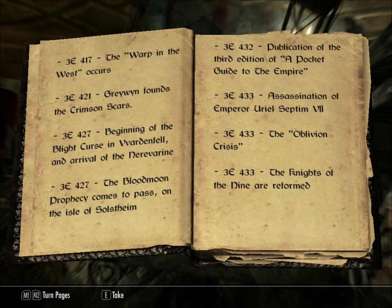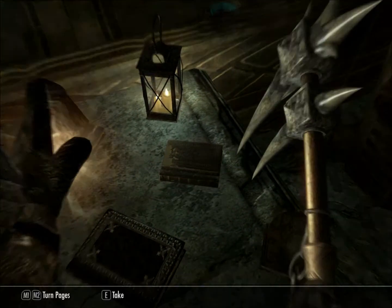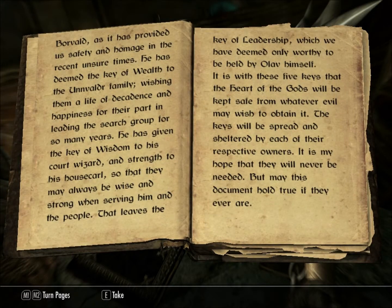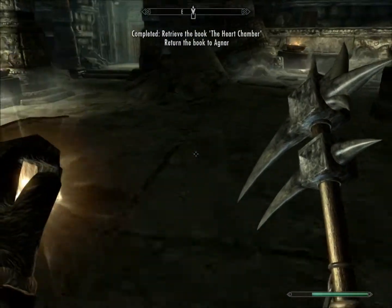Assassination of Uriel Septim the Seventh. Oblivion Crisis, and the Knights of the Nine Reformed. Wonderful. I always like to see the good things that I've done already in the last game. I guess that's all there is to the book. Now we just need to return to Agnar.